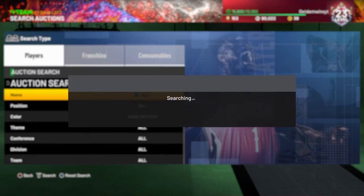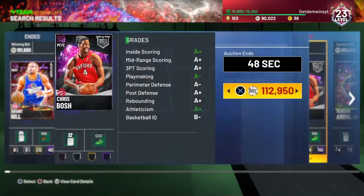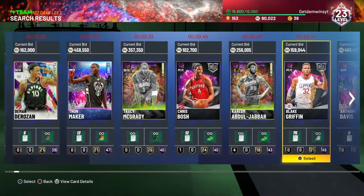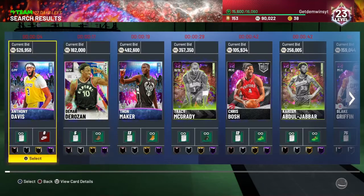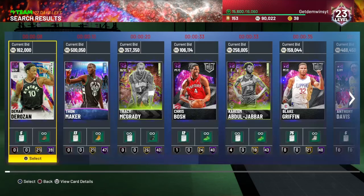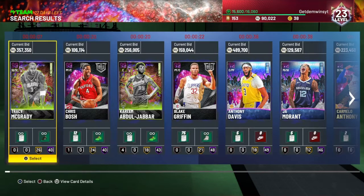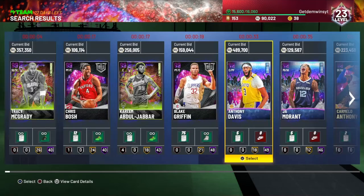Dark matter filter, minimum buyout 500. While you're on this filter, if you see Chris Bosch pop up, do not get him — he's going for like 102k. We'll see how much this one goes for with the Kobe shoe. I want to get this Thaw Maker card. If this guy got that Chris Bosch with the Kobe shoe for 100k, he'd only make 4,600 off that snipe.